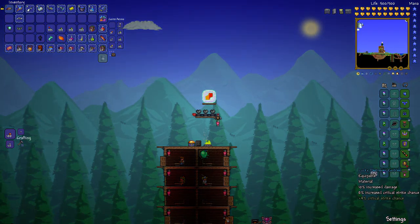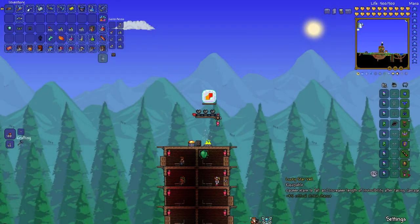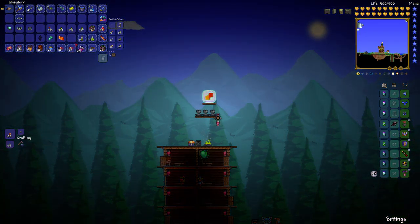We have our Sniper Scope, our Destroyer Emblem, and the Star Veil. The Cross Necklace also works here. What we're trying to do is increase our invincibility frames time window. And we have our heart farm — I like using a Heart Reach potion so I can get those extra little hearts that I would miss otherwise.